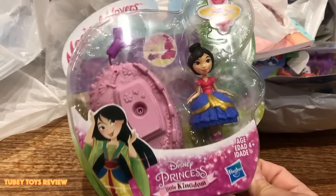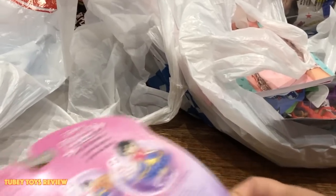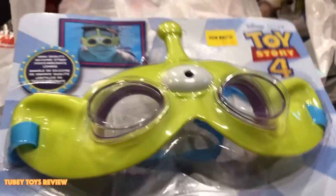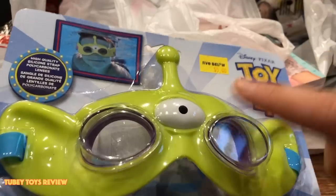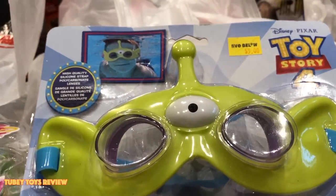The Magic Movers by Hasbro. I didn't have Mulan — I love these dolls so I got myself one, because I'm the only one who collects Disney princesses here. You'll see that in a future video. And I love this — Deluxe Swim Goggles. Perfect for summer. I don't know if it was worth five bucks, but it's Alien and I love Alien. I'll probably wear it because I'm crazy.